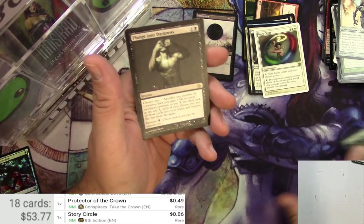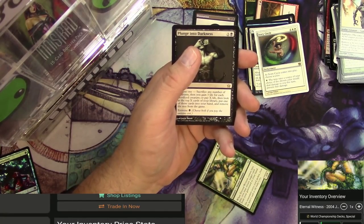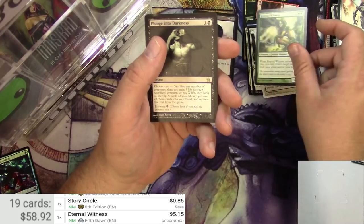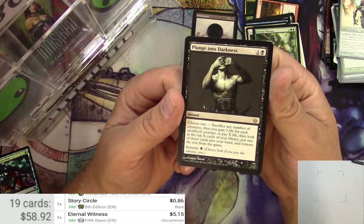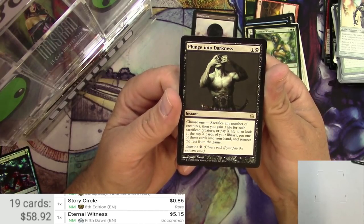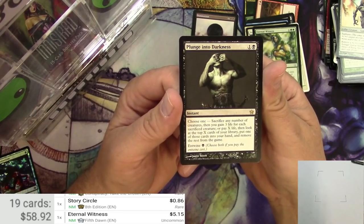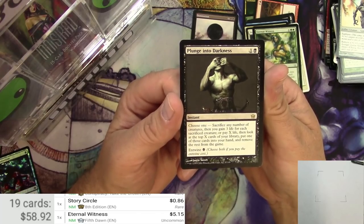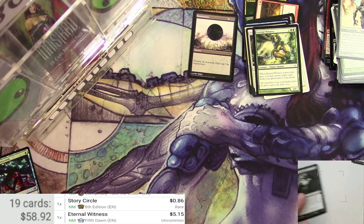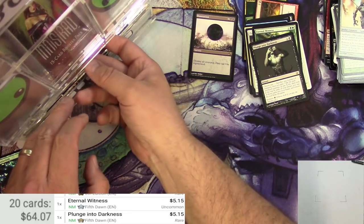Eternal Witness, of course — the classic. The scanner is catching the wrong version, but most of them are going to be pretty close. That one's $5.15. Plunge Into Darkness — for two, it's an instant. Choose one: sacrifice any number of creatures, then gain three life for each sacrificed creature; or pay X life, look at the top X cards in your library, put one into your hand and remove the rest from the game. You can entwine for one black to choose both. Cards with multiple options are always not too bad — so for five bucks, there's Plunge Into Darkness.